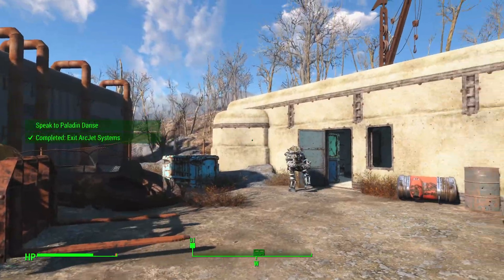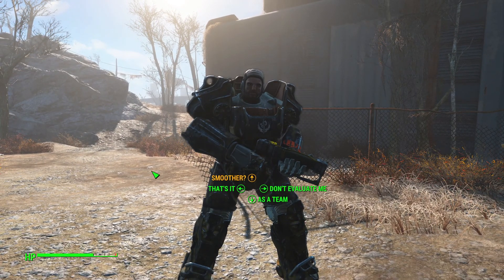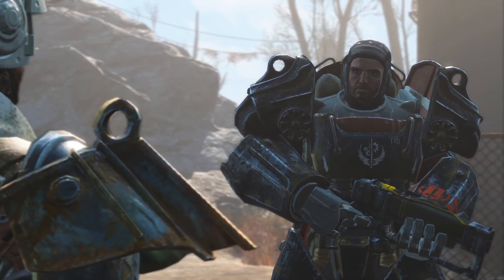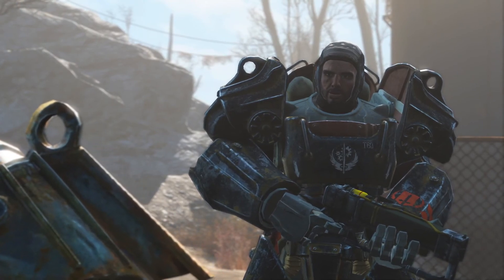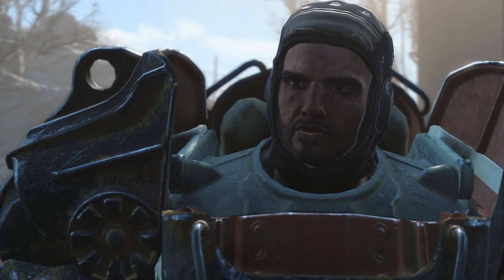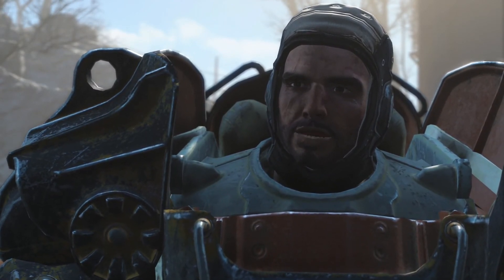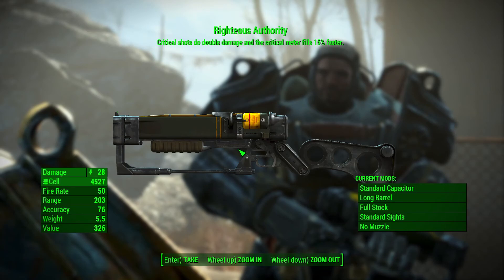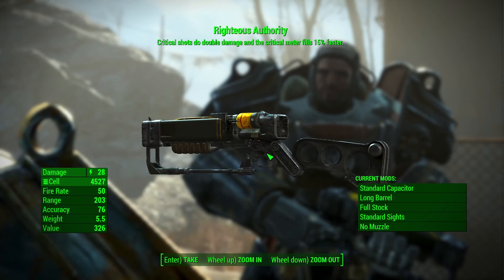Speak to Danse - we'll just speak right here. As a team I thought we worked well together. Agreed - it's a refreshing change to work with a civilian who can follow orders properly. I think you'll find this weapon useful - it's my own personal modification of the standard Brotherhood laser rifle. May it serve you well in battle. A legendary weapon - Righteous Authority. Critical shots do double damage and the critical meter fills 15% faster. So this is basically a VATS gun.